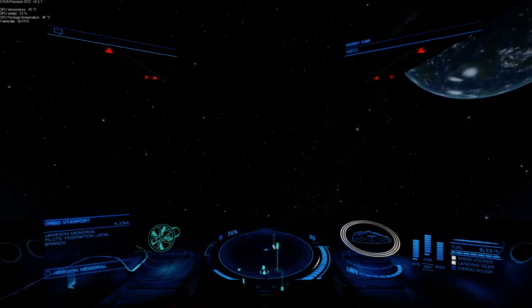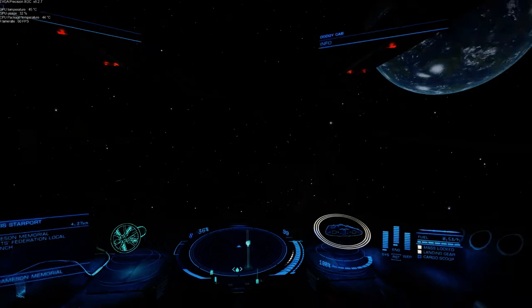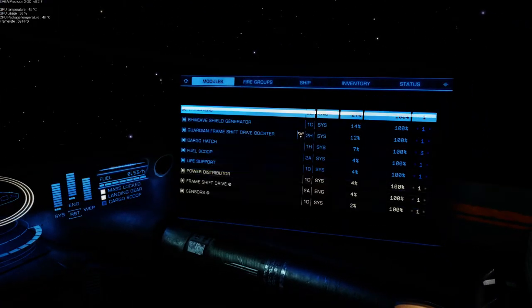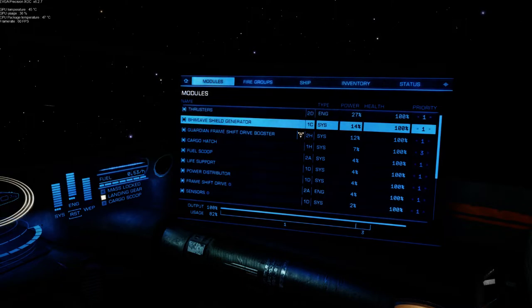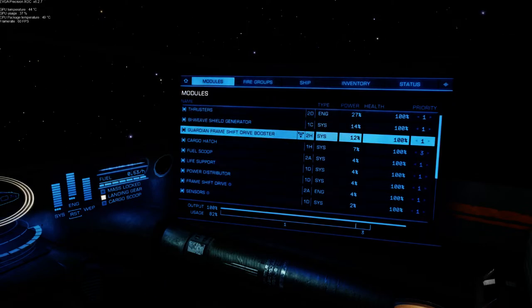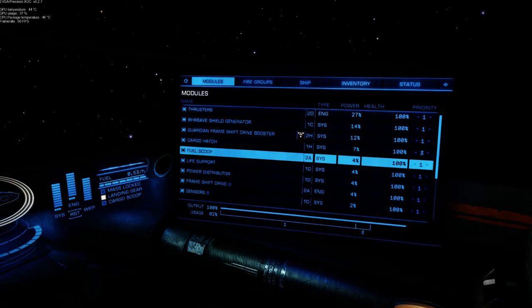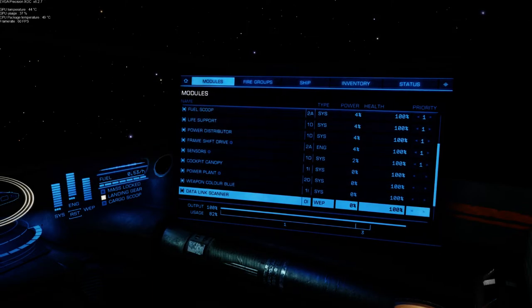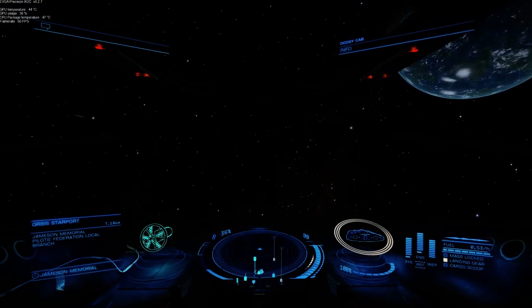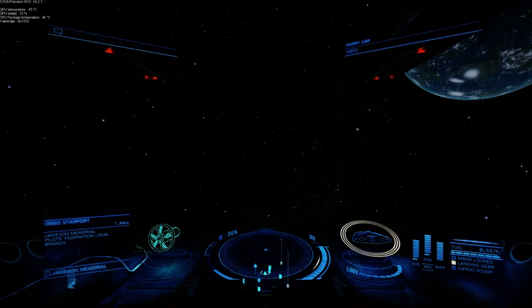That's a frameshift drive — here's what I've done with the modules. As you can probably see: 2D thrusters, the smallest and lightest shield I could put on it, and I've given it an FSD booster to bring the jump range up a little bit. Obviously, a fuel scoop. Everything set up as you would for an Explorer. This will give you years and years of good service. I hope that's been helpful.